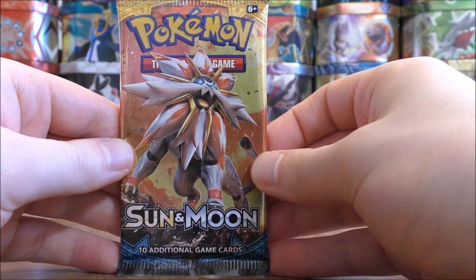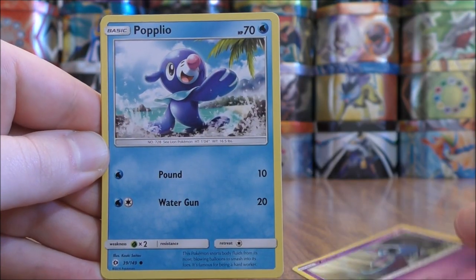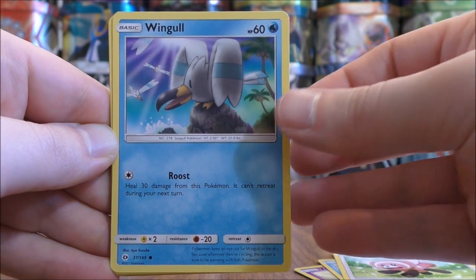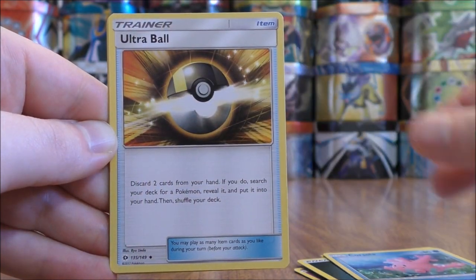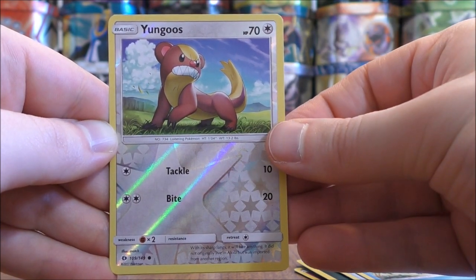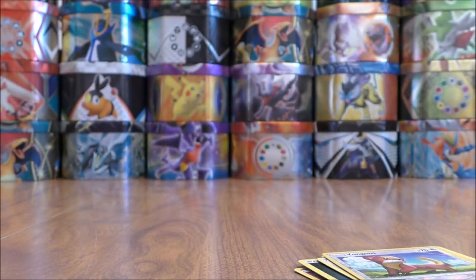Sun and Moon base set pack now. The pack has a white colored code card and starts with Zubat, Popplio, Stufful, Wingull, Dratini, Darkness-type Energy, Corsola, Ultra Ball, Pelipper, a Reverse Holo of a Yungoos — just a common — and the Rare here would be a Bewear, and that is a Rare Holo. Setting that one aside — really do have some good cards to summarize at the end of this opening.